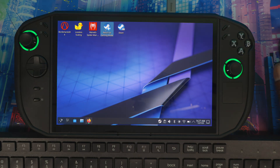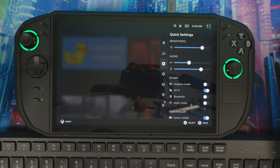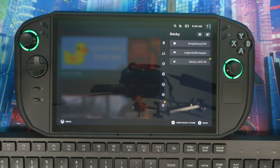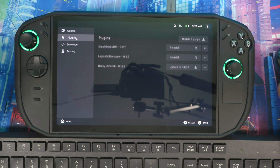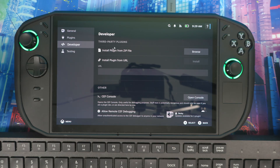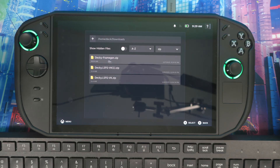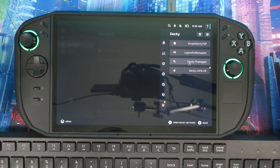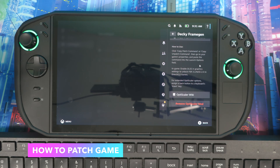Head back to Gaming Mode. Once you're there, open your quick-access menu, scroll down to Decky Loader, and go to Settings. Then go to Developer and select Install from Zip. Hit Browse, go to Downloads, click on the zip file, and install it. Now we have Decky Frame Gen. Click on it and install OptiScaler — now you're up and running.